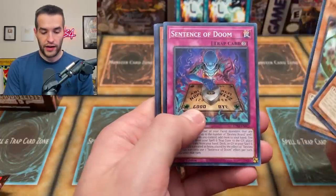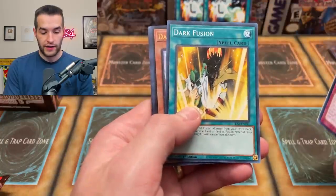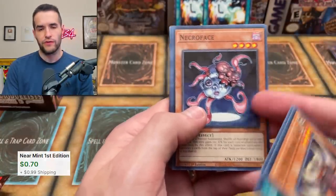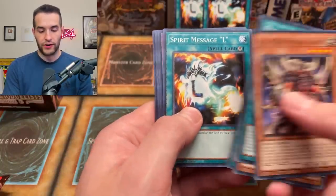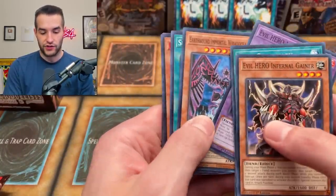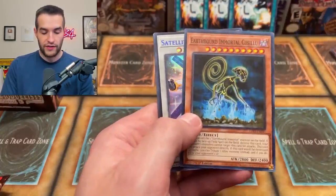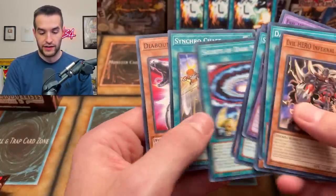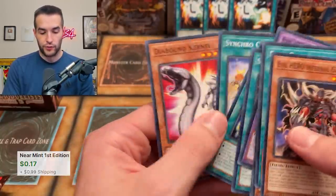Dark Sanctuary, Predaplant, Sentence of Doom — is that another Dark Magician Girl? Oh my goodness! And then a Necroface owner — not a lot of prints of that card. Another Spirit Message L — three L's. How many does it take to actually destroy us? We've got Junk Converter and then Satellite Warrior, another nice one. Starving Venom Fusion Dragon — I'm going to be taking those. Secrets of Dark Magic, also a pretty good card. So just a lot of good cards in here.